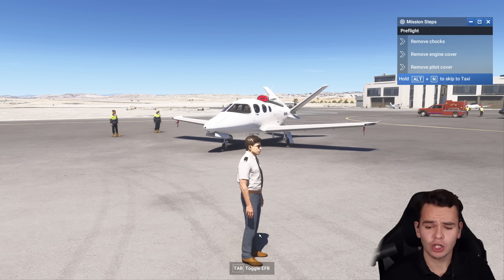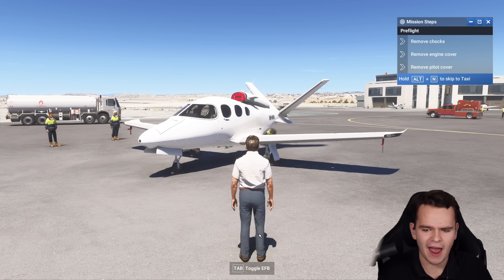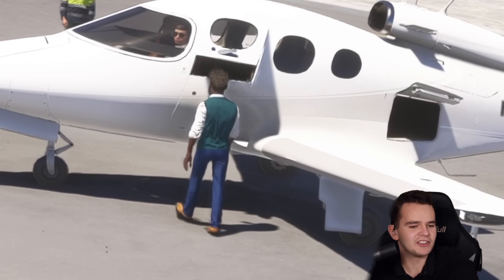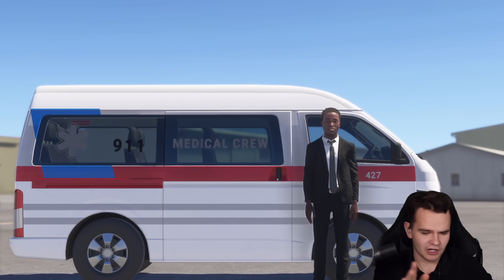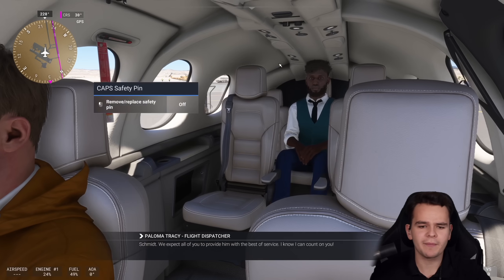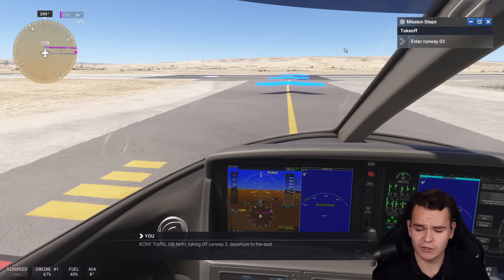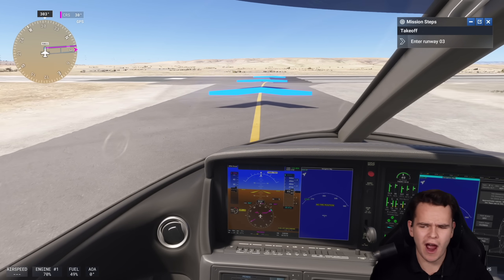We have all been grinding the career mode in Microsoft Flight Simulator recently. I'm supposed to bring some passengers — these passengers right here — to a place called Steamboat Springs or whatever. We're gonna make hella cash with that. But the problem is, in order to do that, we need to fully do this flight, and it's gonna take around two hours.